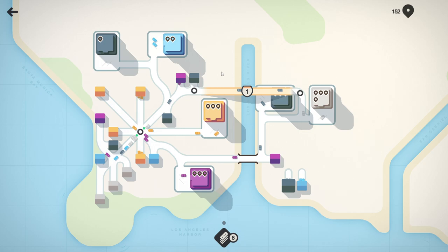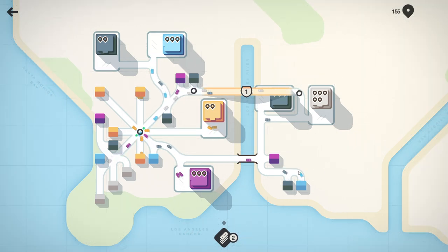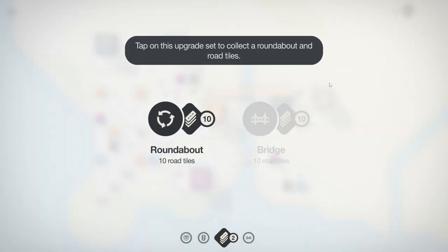Okay yeah that works a bit better. We've got room here to do this so let's do this. I wanted to lead these straight up to there but - oh, a roundabout! Do they have roundabouts in California? Tap on this upgrade set to collect a roundabout and road tiles.